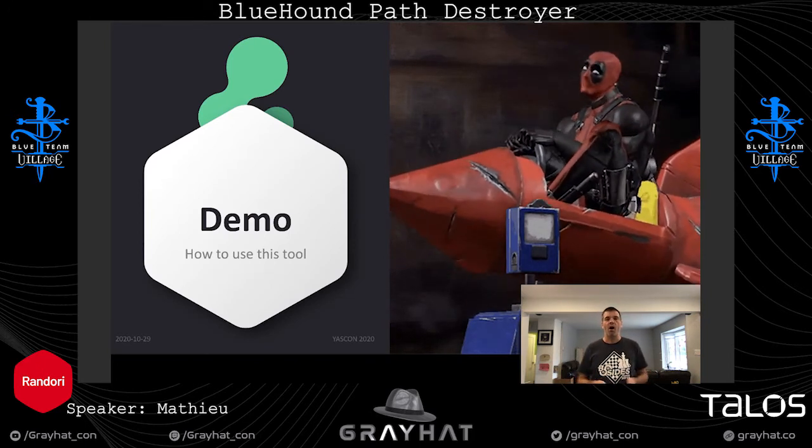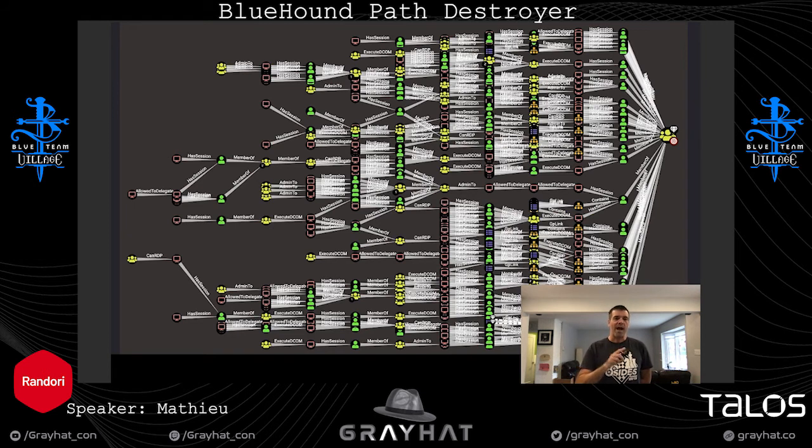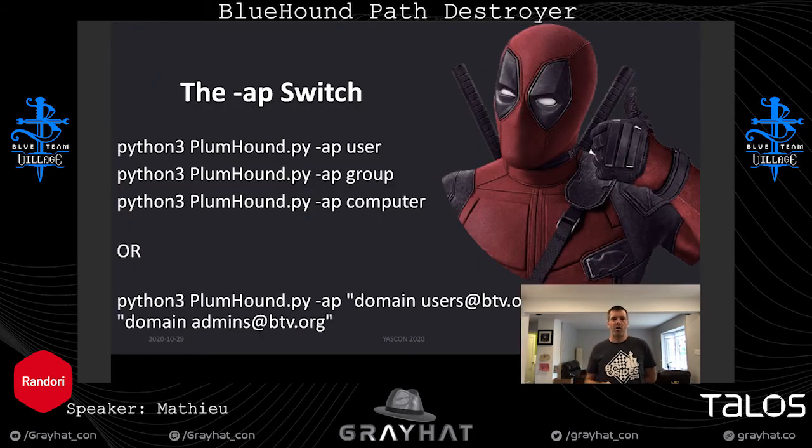Now it's time for a demo. Just before we go, I want to bring you back to that Bloodhound graph image so you have it in mind. First, there is the AP switch — the Analyze Path switch — which uses the Ninja Cypher query I presented. There are two ways to use it. You can use a label, and currently the node types supported are User, Group, and Computer. You type this and it looks at all users, groups, or computers that have a path to domain admin. For a very big database, start with groups since there are usually fewer of them.